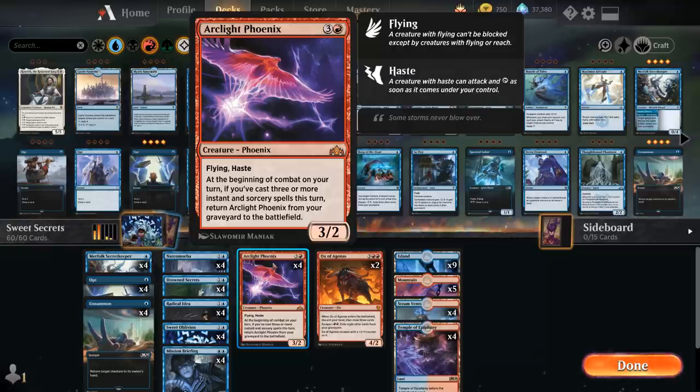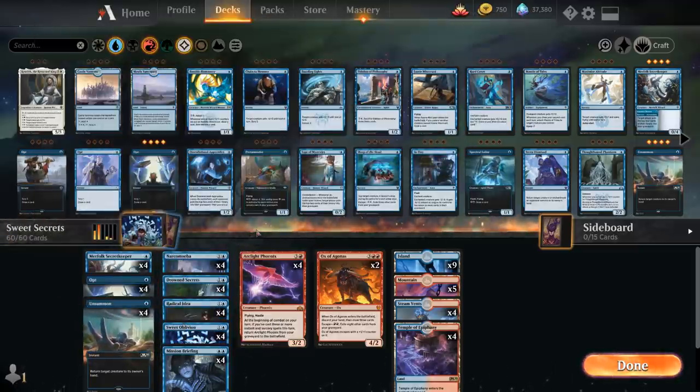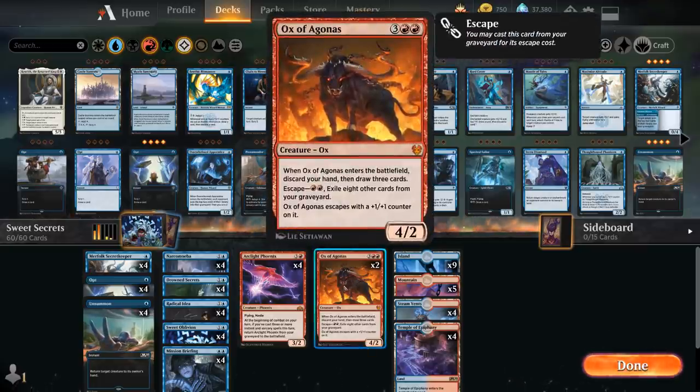Arclight Phoenix is a 3/2 flyer with haste that we can return from the graveyard to the battlefield at the beginning of combat if we've cast three or more instant and sorcery spells this turn. We also have two copies of Ox of Agonas from Theros Beyond Death, which we can escape for just double red plus exiling eight other cards. When the Ox enters the battlefield it comes with a +1/+1 counter and makes us discard our hand and draw three cards — a nice way to refuel.